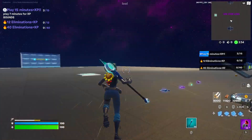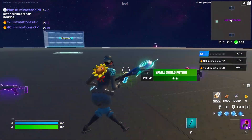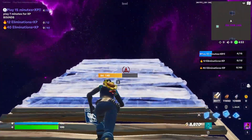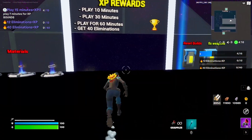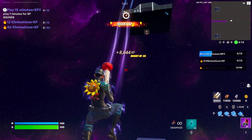Lo que vamos a hacer es dirigirnos a esta parte de aquí, donde está el Launchpad, el Mini y el Grappler. Vamos a poner aquí cuatro rampas: uno, dos, tres, cuatro, y ponemos un piso. Aquí vamos a encontrar un botón. Lo presionamos y ojito.